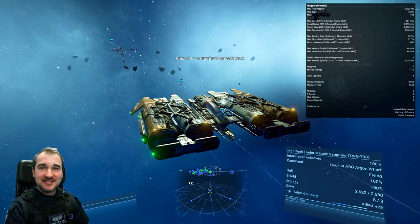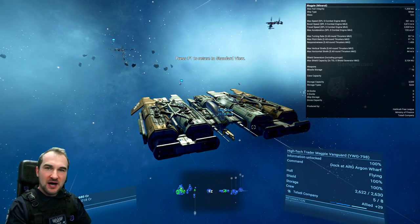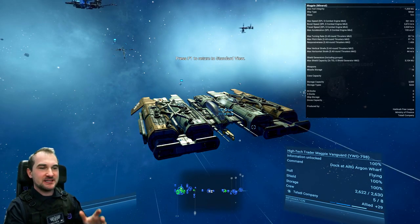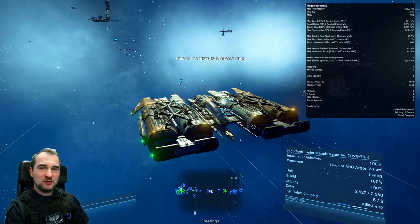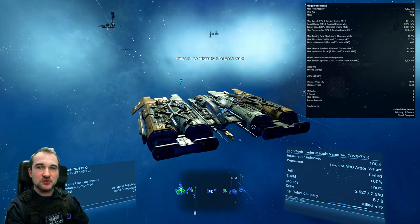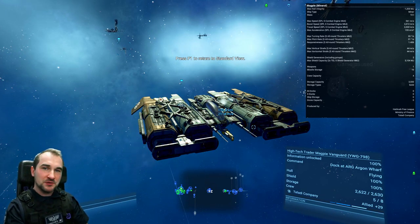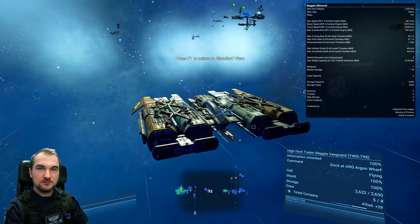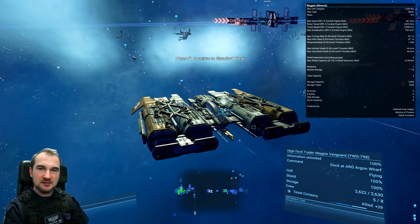We're starting with the best S-Class miners or cargo haulers, and this is a Magpie. A Magpie Vanguard or Magpie Sentinel would be even better. These are basically the biggest ships you can get as an S-Class. So if you want to do something with cargo or minerals, this is your go-to ship. Please keep in mind there are no S-Class gas miners — just S-Class mineral miners — so this could be your starting point for Nvidium mining. I'll always show the stats in the top right corner so you can see them a little better.